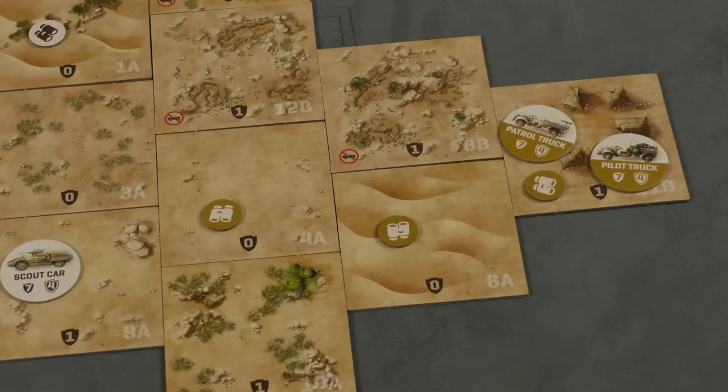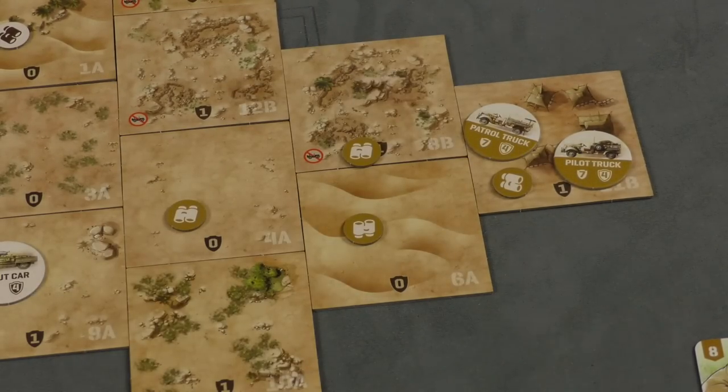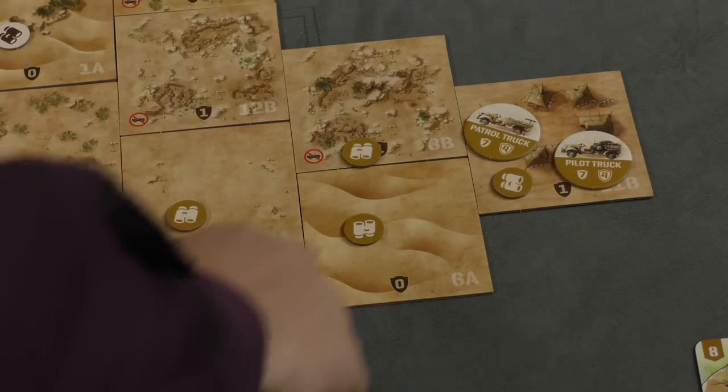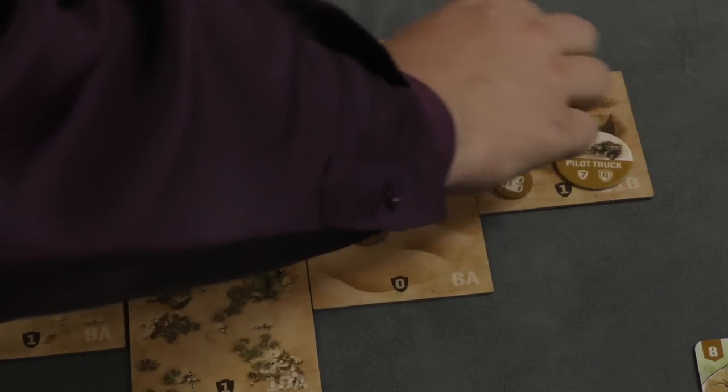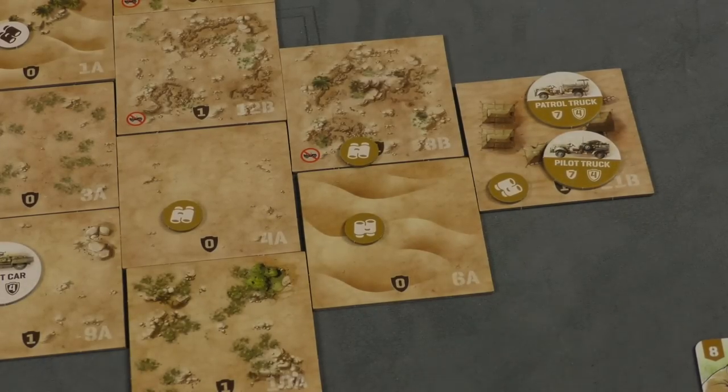Driving and movement let you move around. However, you can only move in tiles that you've scouted — you'll need to take a scout action to place scout tokens on the board. Every time you do that, you'll also be adding a fog of war card to your deck. Vehicles can only move in spots without the rough terrain symbol, while people can move through there. There are also a couple of characters who can move through tiles even if they're not scouted.